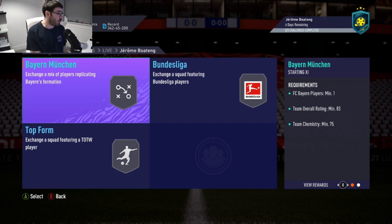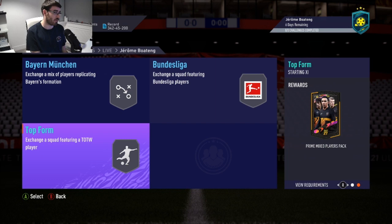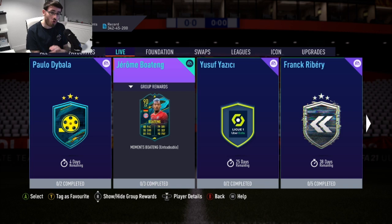So it's going to be an 83-rated squad, which requires one Bayern player, mixed players pack in return. An 84-rated squad — I'm going to have to do this. And an 85-rated squad — that is fantastic value for money. I'm doing this SBC. I think it's time to wave bye-bye to Player Moments John Stones, because that SBC is fantastic value for money.